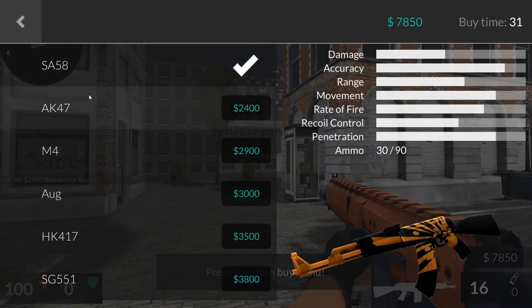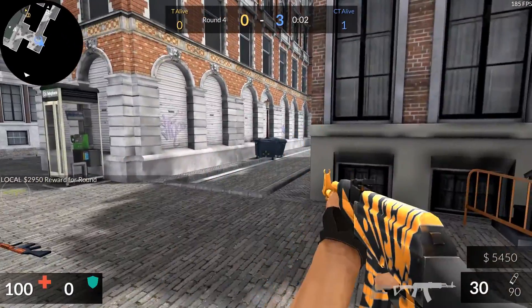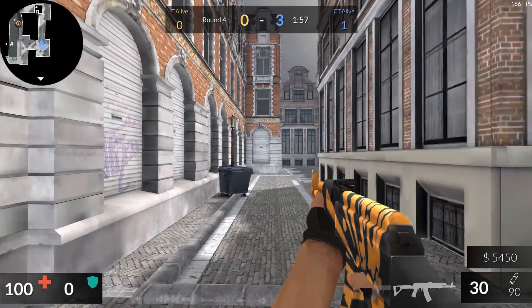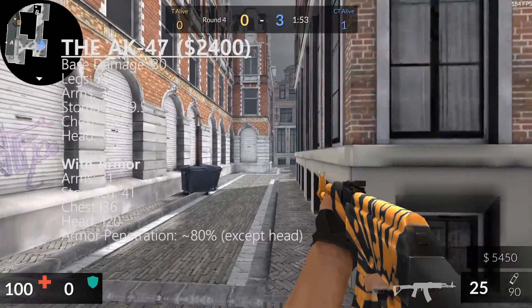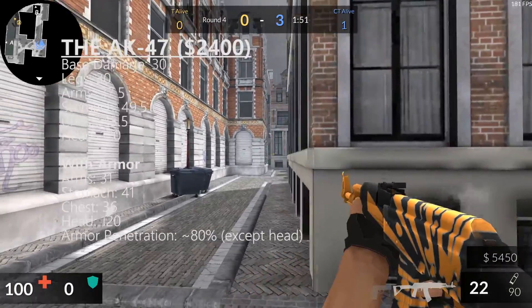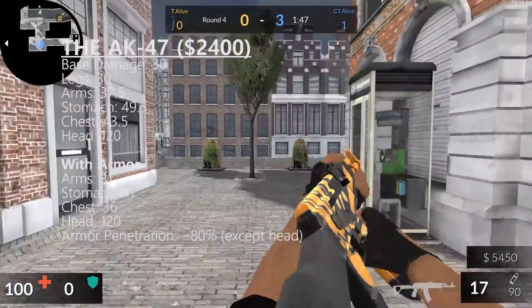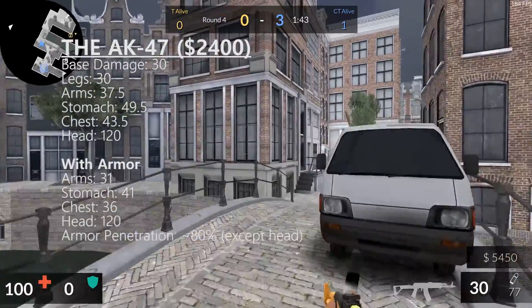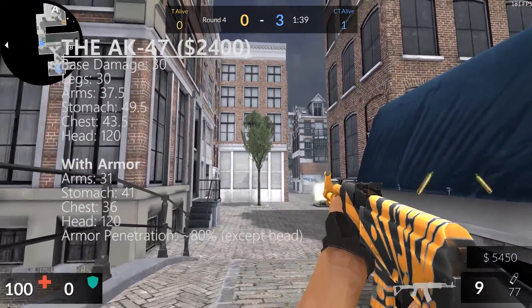Moving on to the next gun, we have the AK-47. The AK-47 is personally my choice of rifle, and for a number of reasons. It's pretty cheap, coming in at only $2,400, and with that you're getting a really solid deal. It's got pretty good damage statistics. It's actually higher than both the M4 and the AUG in terms of base damage and armor penetration — well, I'll get to the armor penetration later.